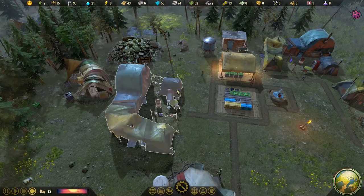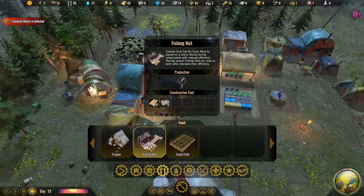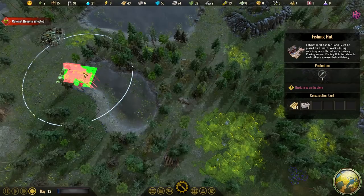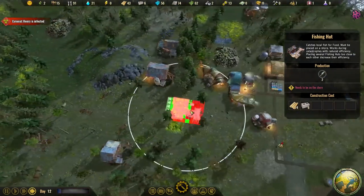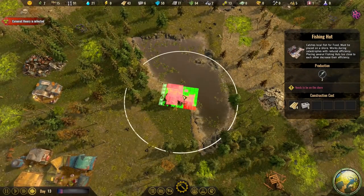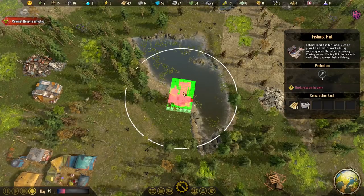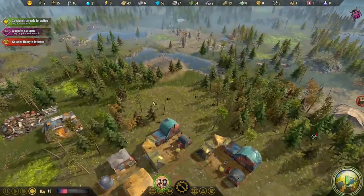Until we've got science points, we're relatively limited on what we can do. Fishing hut might not be a bad shout, although I don't think we've particularly got any water nearby. There's a little bit there, but it's starting to get a little far out that way. That's not so bad - the problem is we need some more people. Let's get the fishing hut in.